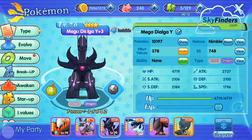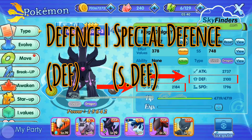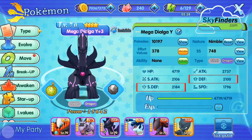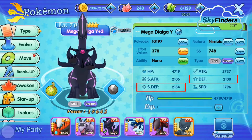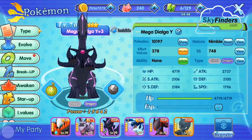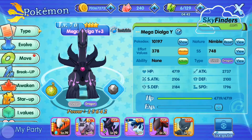Next is Defense and Special Defense. Similarly, Defense and Special Defense measure the ability to withstand attacks from other Pokemon. The higher the stat, the fewer Hit Points will be lost in an attack. Defense corresponds to moves in the physical category — a Pokemon can survive physical attacks. Special Defense corresponds to special moves — a Pokemon can deal with special-type attacks like Flamethrower or Roar of Time.